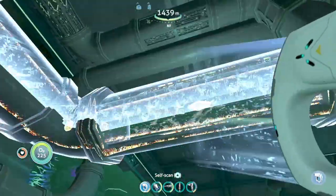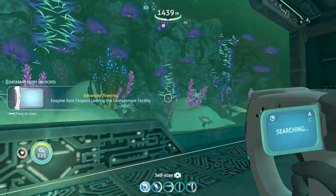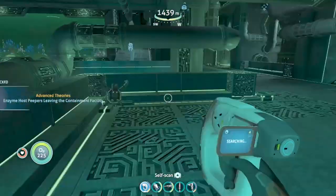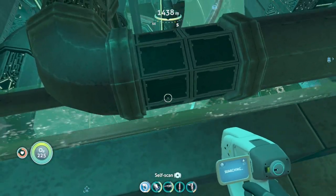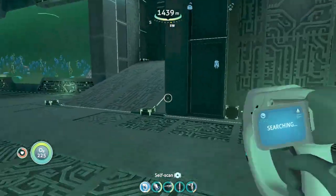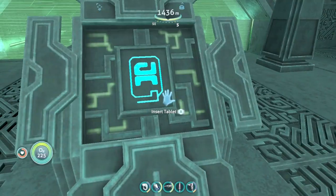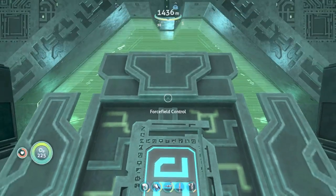Looks like quite an outflow pipe. Enzyme host peepers leaving the facility — enzyme host? It goes quite far down but I don't want to go down there. I have four power arcs, I think. And this is exactly where I need to use a second blue tablet — I knew it would be needed.